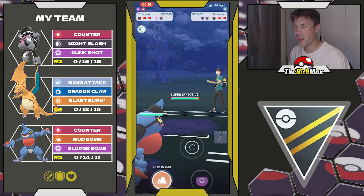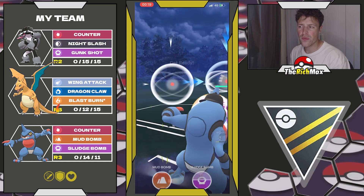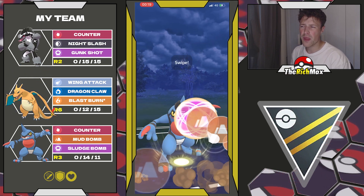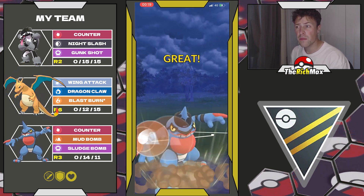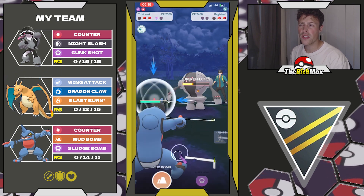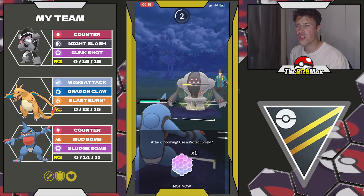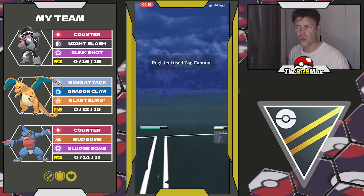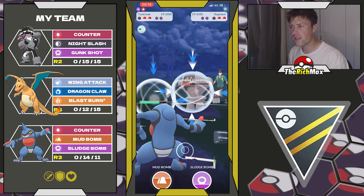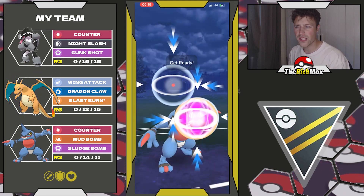They have an Escavalier in the back and I'm gonna swap into my Toxicroak. Here my opponent makes a big mistake by swapping out — I think they should have gone for the Drill Run and then maybe they would have won this game. But because they just swapped out, that is going to be a GG for us. We can just easily load up two charge moves even though we get the attack debuff.